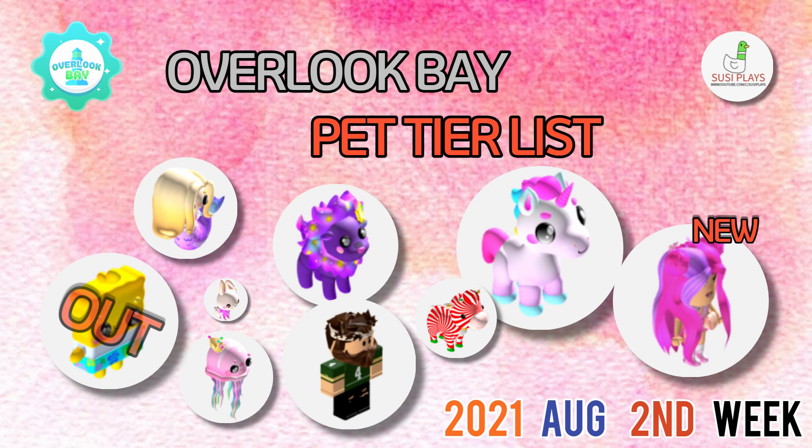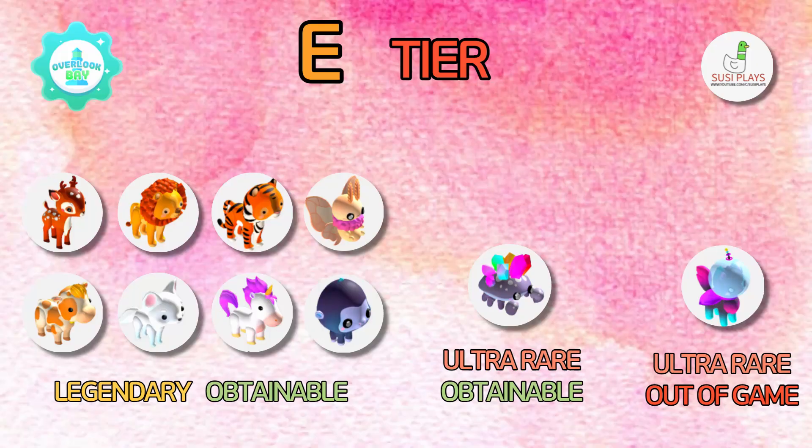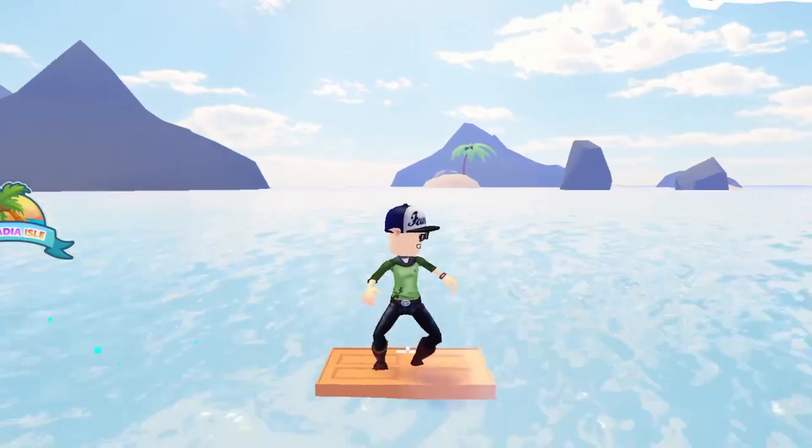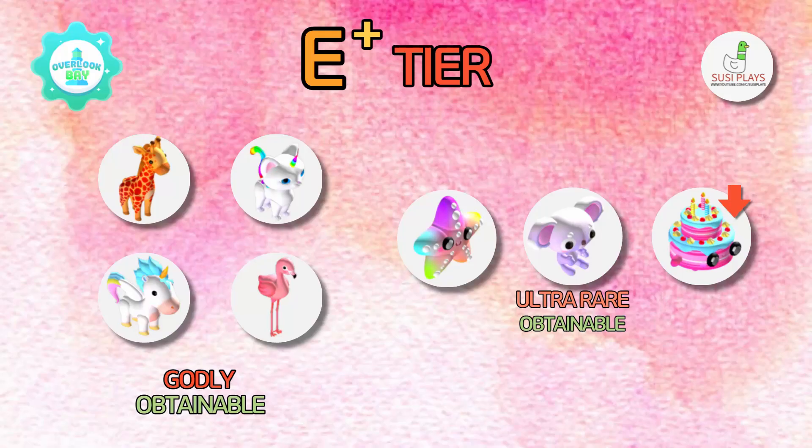So let's go on with the E tiers. We have all of the legendary obtainable pets as always, and the crystal crab and the astro cat. These are usually just the same, but the astro cat I do feel like will be going up pretty soon because it has been out of game for about a month or two now.